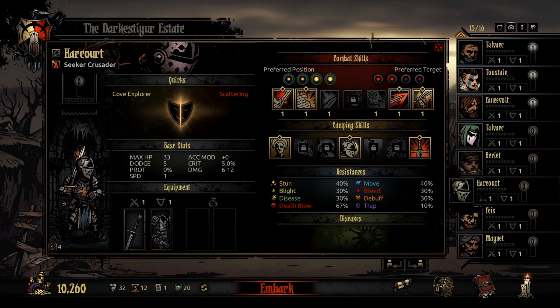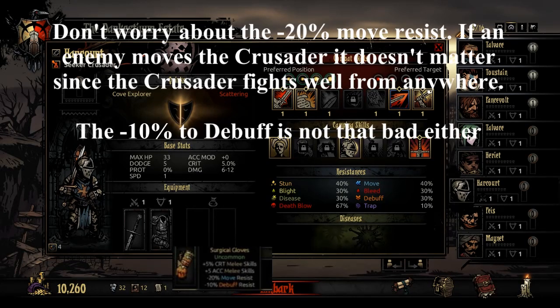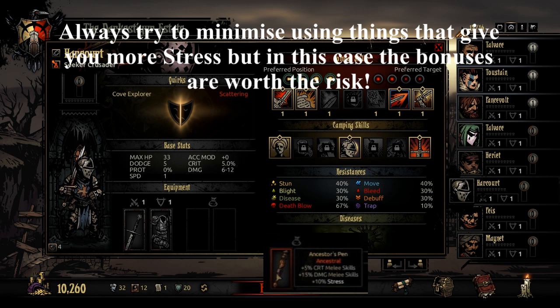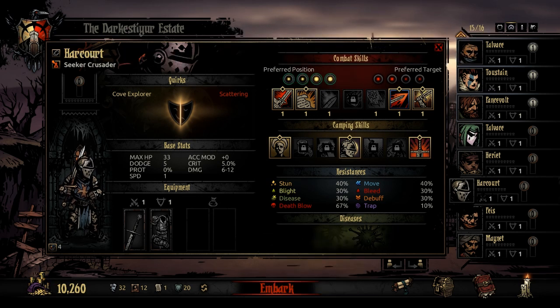The two trinkets I'd personally suggest are Surgical Gloves — which give a plus to your crit mod and some accuracy — and the Ancestral Pen, which gives another crit boost and a damage boost. Between those two you get crit, accuracy, and damage. They do have minor downsides, but nothing that's really a problem. I think they're personally the best trinkets for the Crusader.